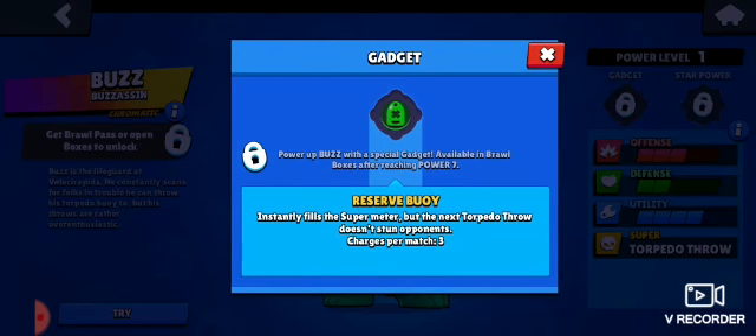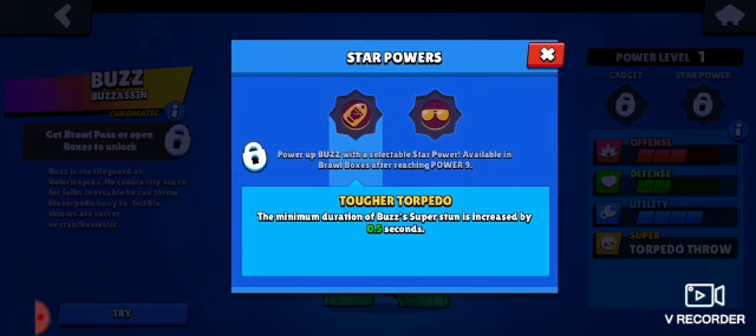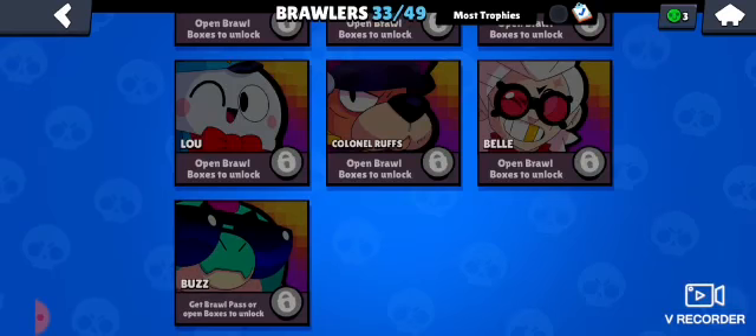His gadget Extra Buoy instantly fills the super meter, but the next torpedo throw doesn't stun enemies — which is pretty balanced. Tougher Torpedo increases the minimum duration of Buzz's super stun by 0.5 seconds, quite nice. Eyes Sharp increases Buzz's super charging area by 33%. I get Eyes Sharp, but Tougher Torpedo is probably better.